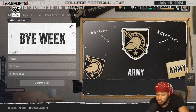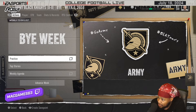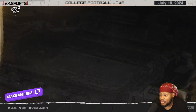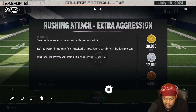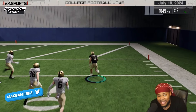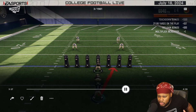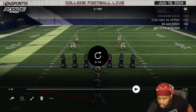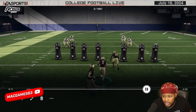After you go to the next week, the first thing you want to do is go into practice. For running back, I went and did the very last drill — the extra aggression one. Try your best to get a badge: bronze, silver, or gold — it doesn't matter, but the better the badge, I'm pretty sure the more XP you get. I was able to get gold because this one's actually really easy for running back.